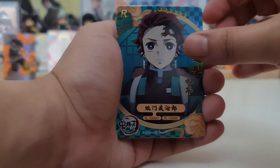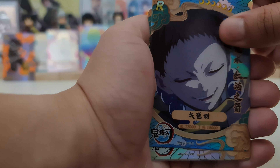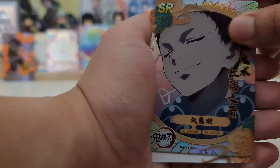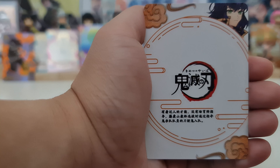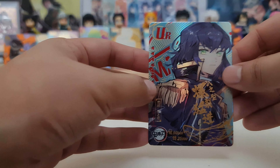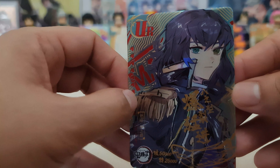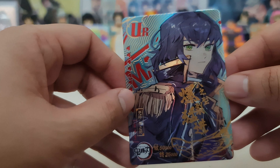We have Tanjiro rare, the Army Demon rare, the Arrow Demon rare, another Arrow Demon — sorry, this is an Arrow Demon SR. And our hit — I think it is a duplicate of the UR Inosuke. I'm confused — this is Inosuke or this is Muichiro? But Muichiro's hair is longer, I think. So 80% sure this is Inosuke.